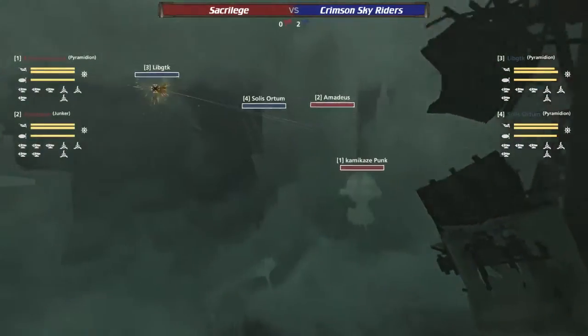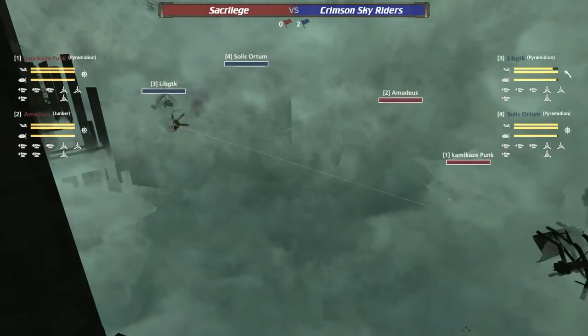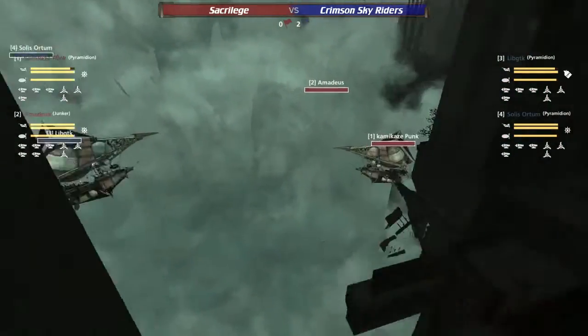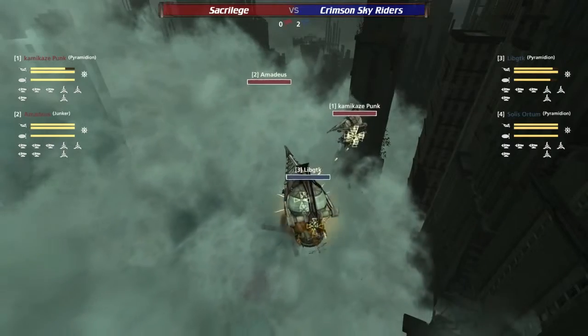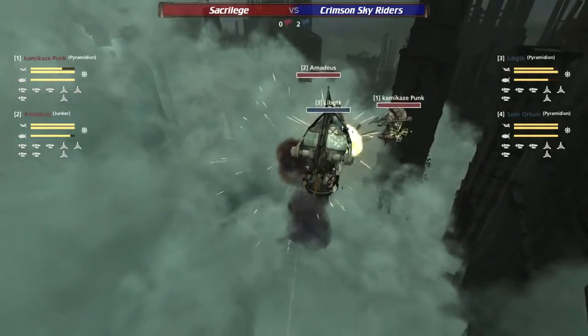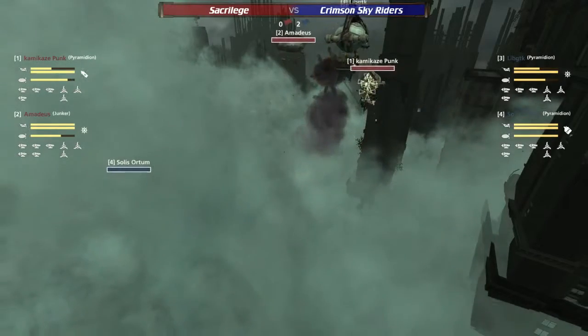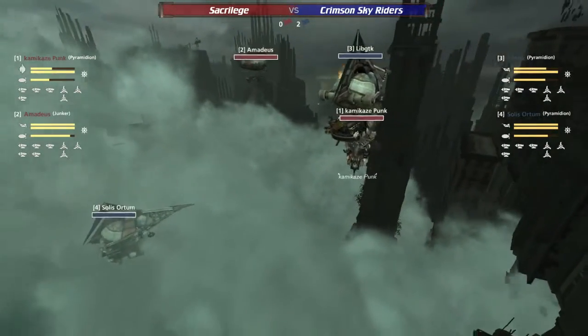Amadeus had a tough time, bouncing against the building and completely killing all its momentum. Kamikaze Punk turning for the Lib GTK is completely out of position — he could get focus fired right now. Unfortunately Sacrilege have taken a funky build this week. Fire going down on the Lib GTK, being bounced up by the Kamikaze Punk.